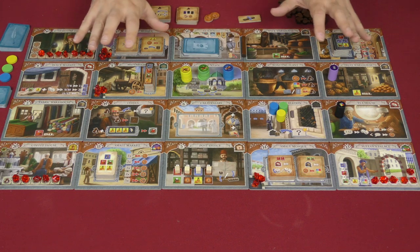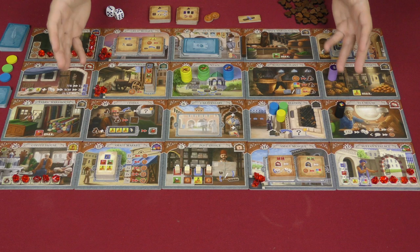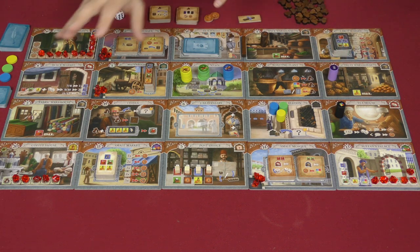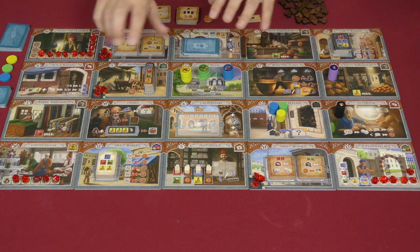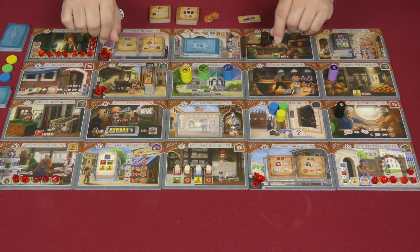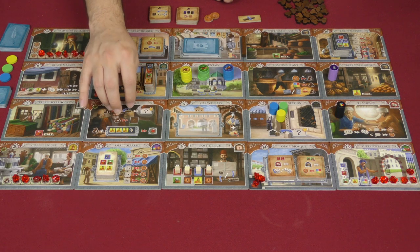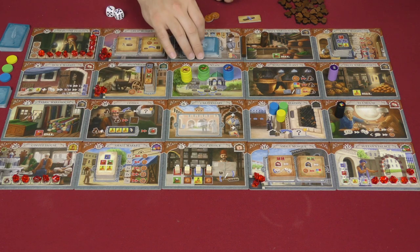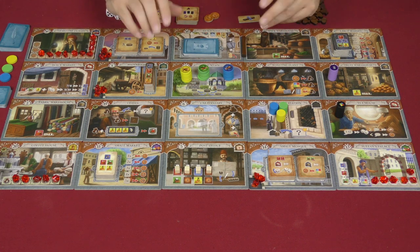So there you go — those are all the new pieces that you are playing with. Everything else in the game stays the same. You are still trying to collect money, collect resources, find ways to manipulate the board in order to earn those gems. But you've now got the coffee in play, and some extremely powerful things like these cards and this tile that you can use in order to earn gems more effectively.